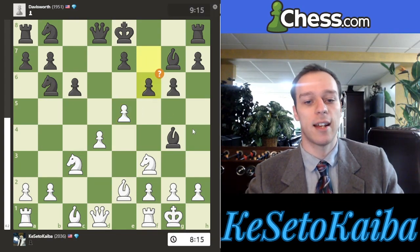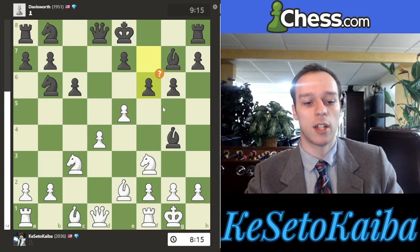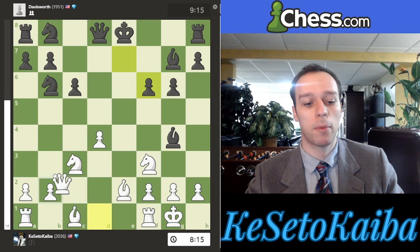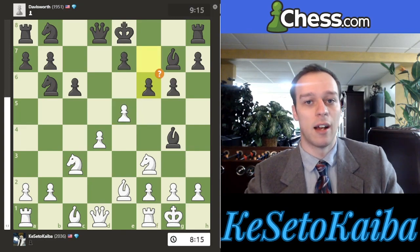The problem with the f6 move — which is actually what they played — is that it weakens their king, and both of us see that this diagonal is now weak. What I didn't see, and probably what my opponent missed too, was that I can actually take here, they take back, and now I play queen to b3. It's the same idea as bishop c4, but there's obviously no knight on this square. Now this entire diagonal is just controlled by white, and it stops black from castling — if they can't castle, their king is just stuck in the center. This would have been a really good opportunity that I missed, and my opponent also allowed it.